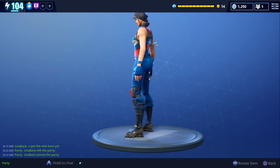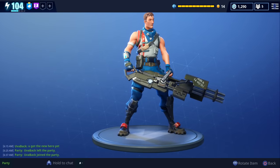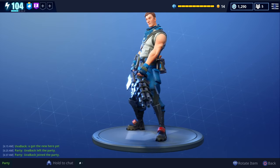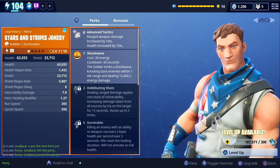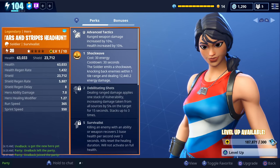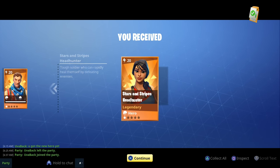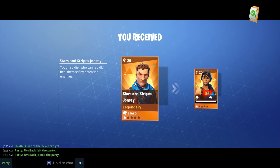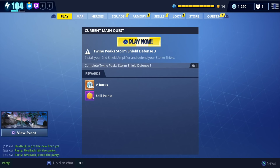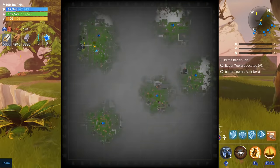One thing to point out with these new stars and stripes heroes is that their hats and backpacks will not be in this patch but will be released in an upcoming patch. Players that own these heroes will automatically get their hats and backpacks once they're released, if they have them evolved at the correct level. Let me know which of these two you'd like to see gameplay with — either stars and stripes head hunter or stars and stripes jonesy.